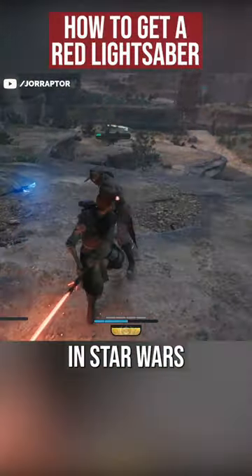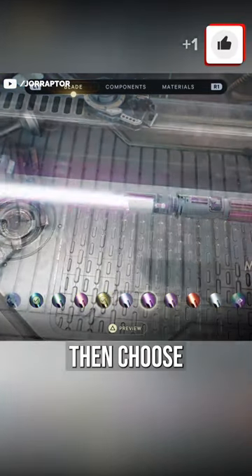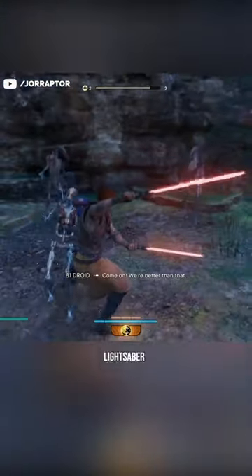There is a red lightsaber color in Star Wars Jedi Survivor. During your first playthrough, you have 9 lightsaber colors unlocked from the start that you can choose at the workbench. But in New Game Plus — so after finishing the main story once — you can also select a red lightsaber.